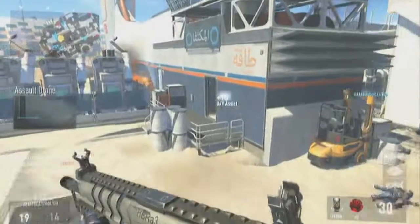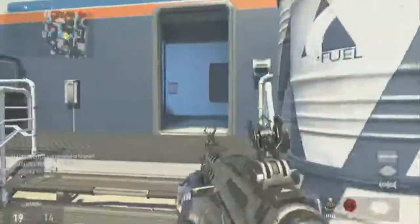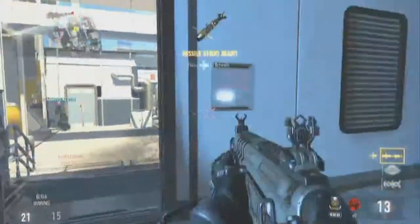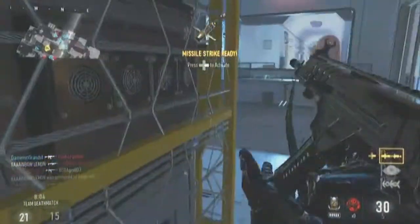Next we've got the Missile Strike, which can have a cluster missile, hellfire missile, extra missile, and another extra missile on a nanoswarm. The cool thing about this one is it's a 650-point streak, so you can run both of these and have two amazing killstreaks right off the bat.